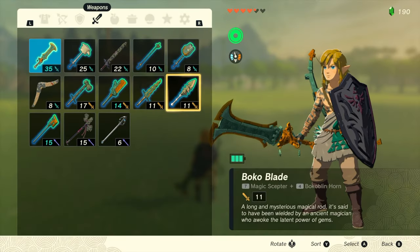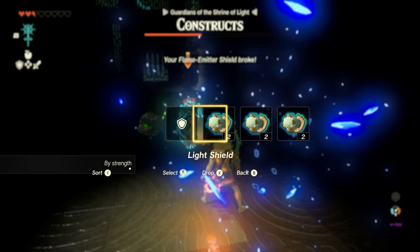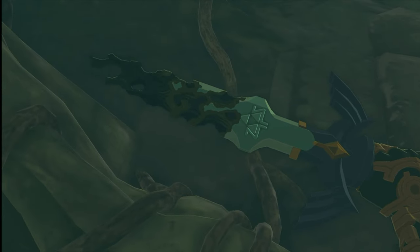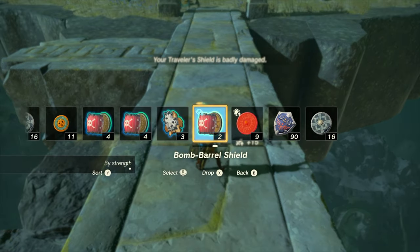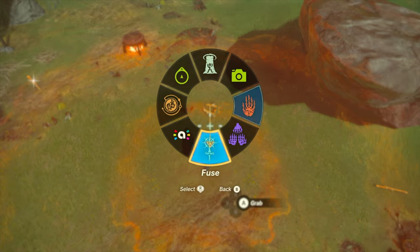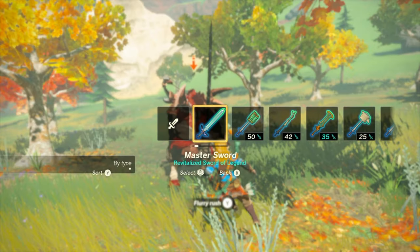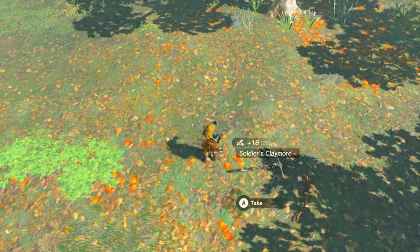All weapons — including swords, bows, and shields — have a durability rating. Each time you use a weapon to attack or defend, its durability decreases, and eventually the weapon will break and become unusable. In Tears of the Kingdom, all metal-based weapons are ruined by the gloom caused by Ganondorf, giving them decreased durability right off the bat. Fusing your base weapon to a monster part with a high fuse power will increase the weapon's durability, and some weapons have unique effects as well. Weapon durability adds strategic decision-making to combat — consider whether it's worth using a strong weapon against weaker enemies or saving it for tougher battles. You can also pick up and use weapons dropped by defeated enemies, encouraging resource management and adaptation.